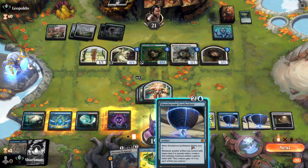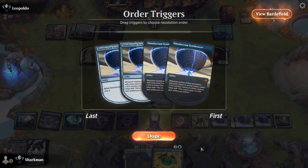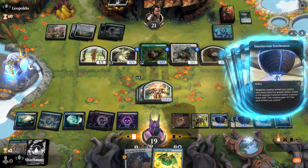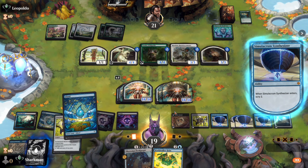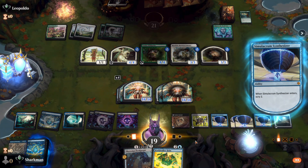All right, Synthesizer number four coming down — the team gets swole and there's more of them. They don't want to see more and trust me, there was more on the way. And that, my friends, is another satisfied customer.